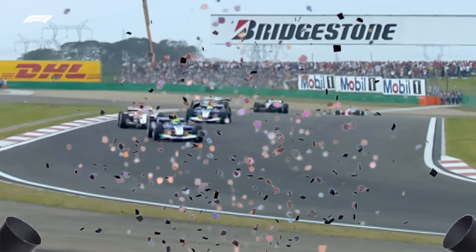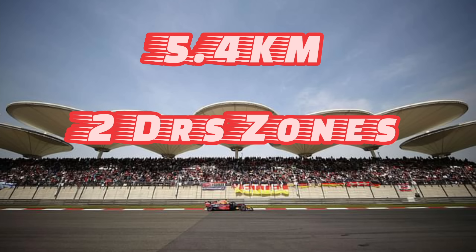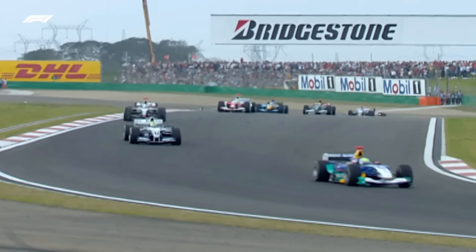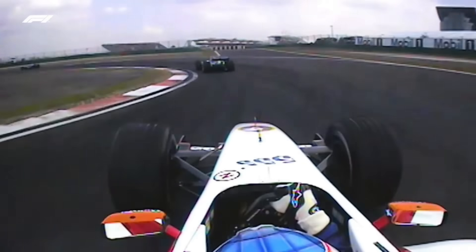The track is 5.4 kilometers long. The track has two DRS zones. The track has 16 corners, with the main overtaking spots being turn 6, turn 14, and turn 15. Also, don't forget there's a massive straight towards turn 14.